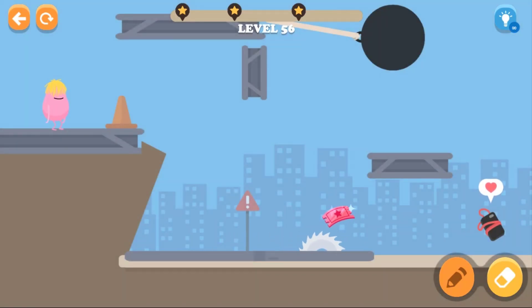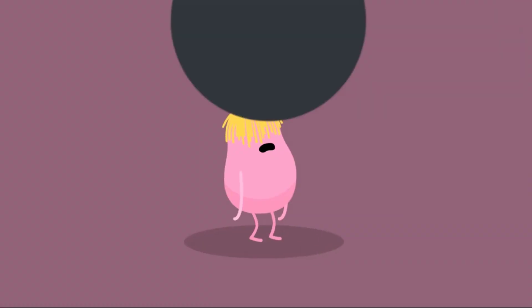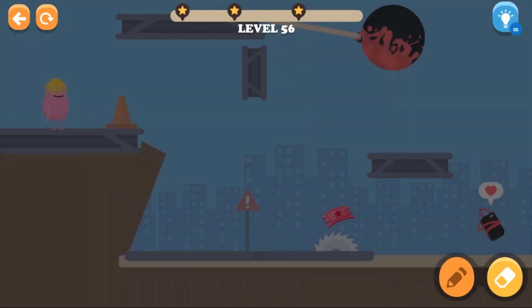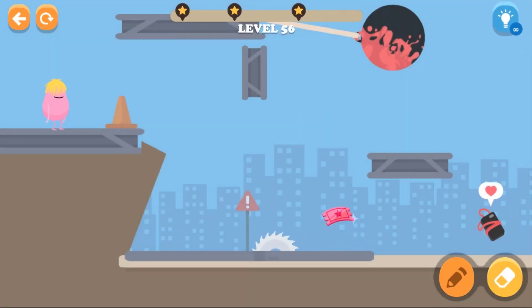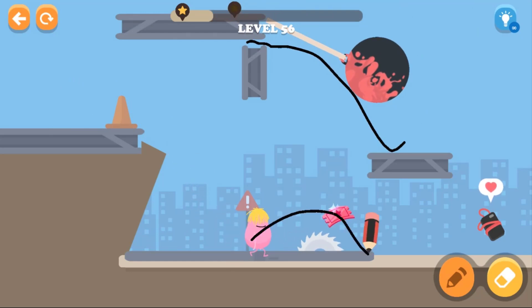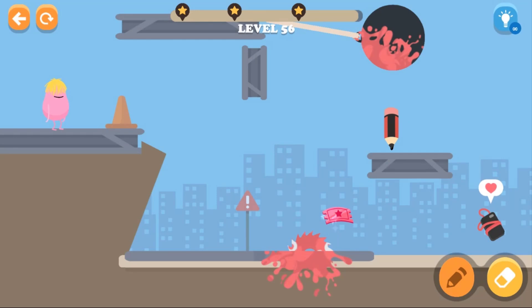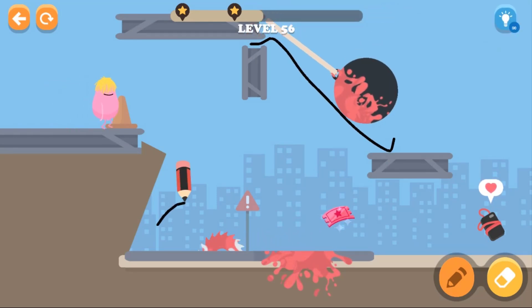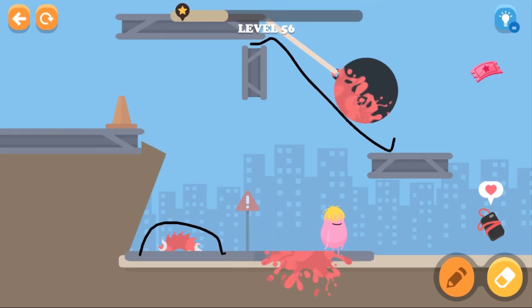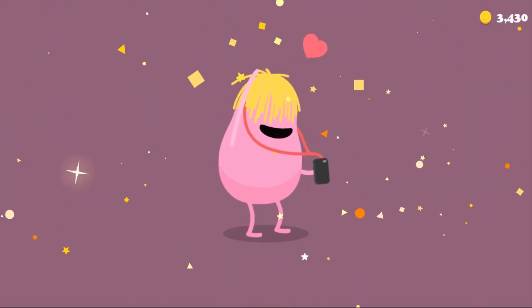Okay, here's level 56. What should we do here? Oh no — oh my god, I got smashed by that ball over there! We have to prevent this from hitting him, so we can draw a line over here and draw a line to go up in half. Let's do that again — draw a line over here. Yes, we got it! You have to be quick, really really quick.